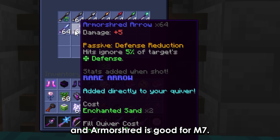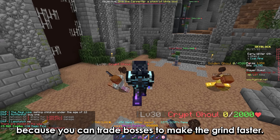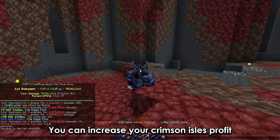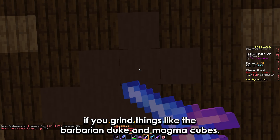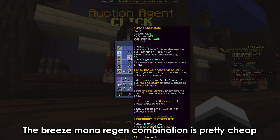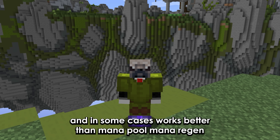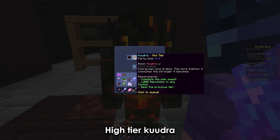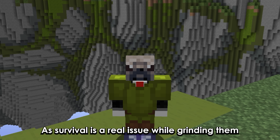You should grind slayers with one other person, cause you can trade bosses to make the grind faster. You can increase your Crimson Isle profit by swapping lobbies, if you grind things like the Barbarian Duke and magma cubes. The Breeze Mana Region combination is pretty cheap and in some cases works better than Mana Pool Mana Region. The spirit mask is really good for things like dungeons, Ita Kudra, and Ash Fangs, as survival is a real issue while grinding them.